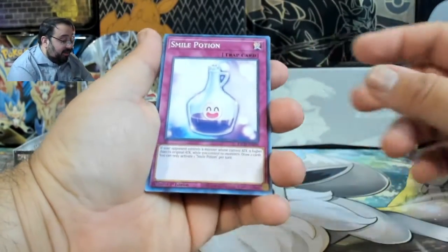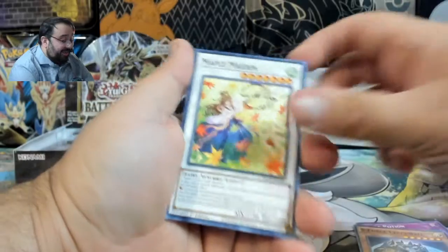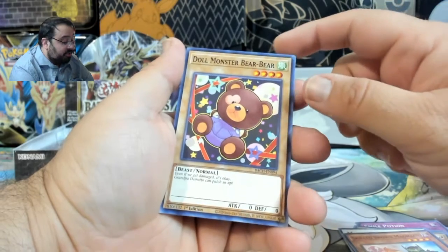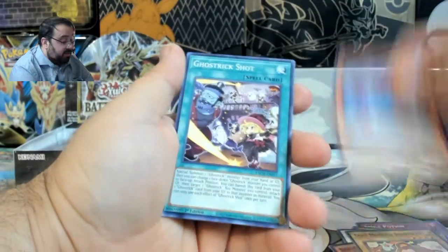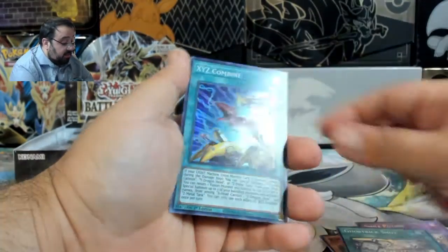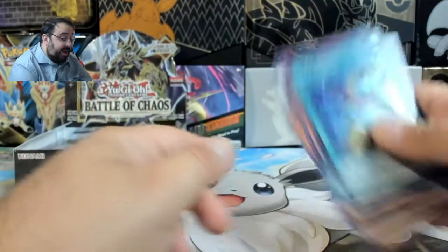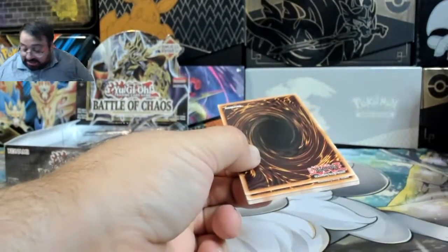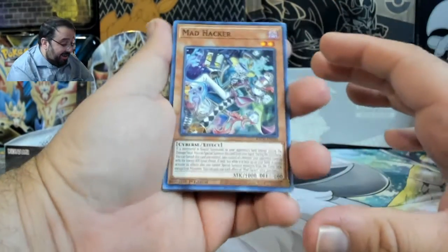It's a Smile Potion — I don't know why that one caught me off guard, it's funny. We're starting to run into some of the ones we've seen before: Doll Monster Bear Bear, it goes with the Happiness one. Rock Scales, Ghost Trick Shot, and an X-Y-Z Combine. I say Z — every now and then I may say Z, like Dragon Ball Z. I'm not gonna say Dragon Ball Z, it doesn't sound right.